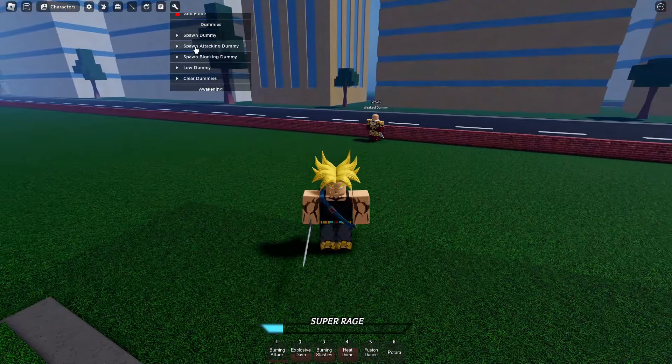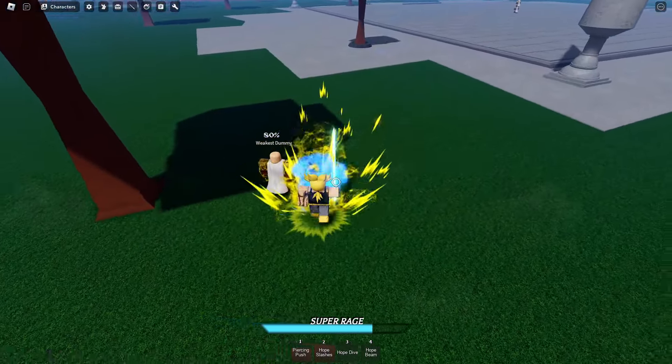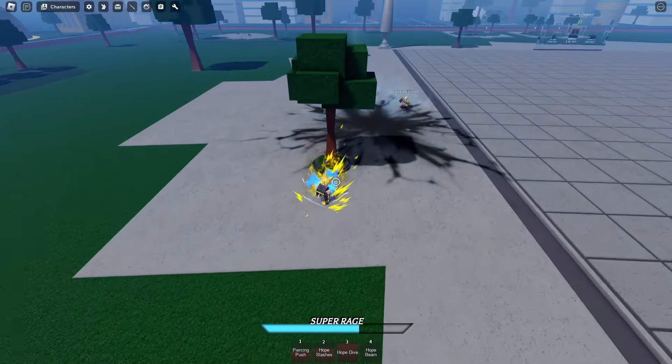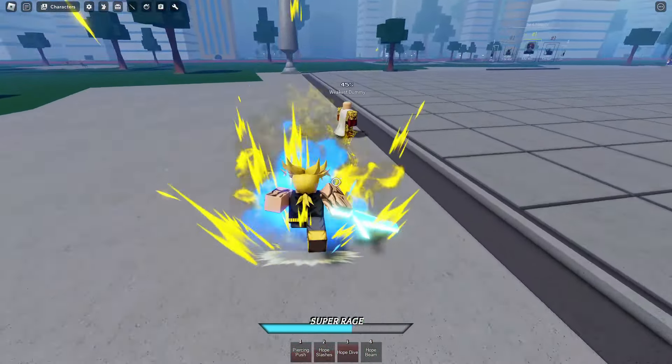Wait for this cutscene to finish. Alright, here we are. First move: Piercing Rush. Let me spawn in the dummies real quick. Second move: Hope Slashes — you've already seen those. Now for the moves I haven't seen: Hope Dive. We go up and just slam straight down. Four, the final move of the Ultimate: Hope Beam.